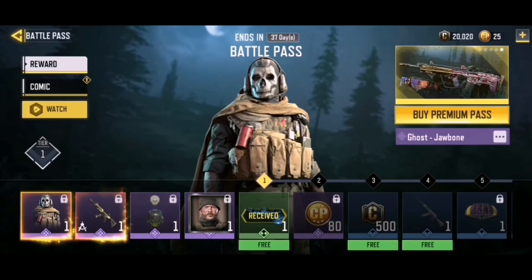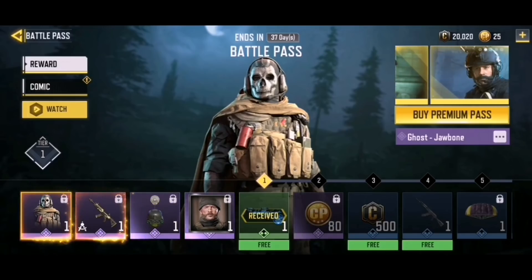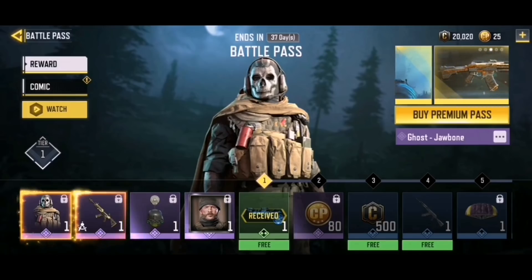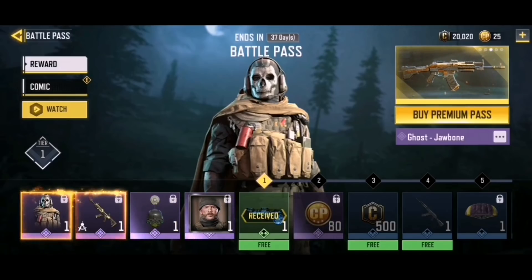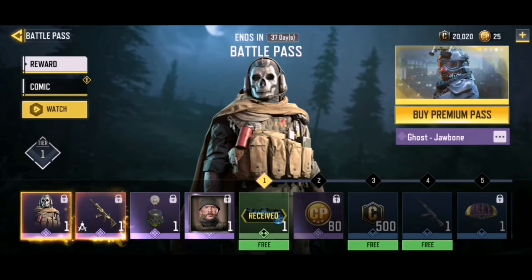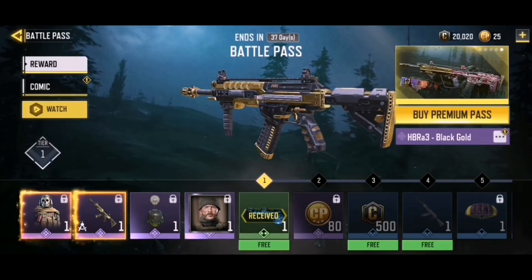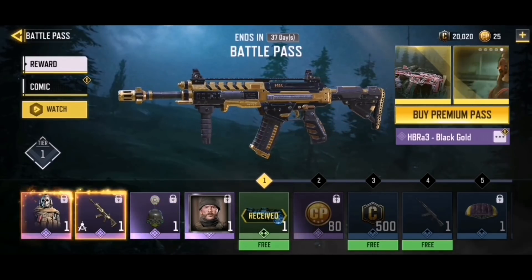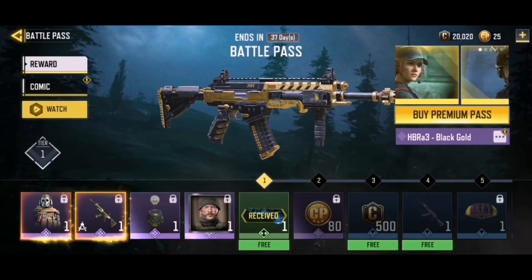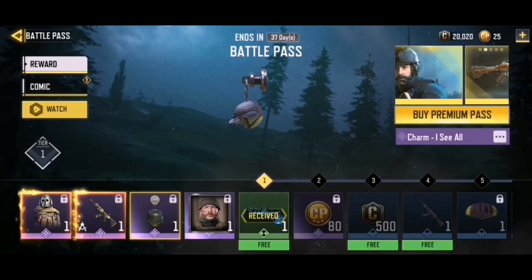First we have Ghost Jawbone - that is the soldier I am most excited for in this battle pass. He looks awesome. The only thing that sucks is we can't actually see the soldier moving around, just a picture of how they look. Moving on, we have the super sleek, sexy, and clean black gold skins back in the game, on the HBR A3.